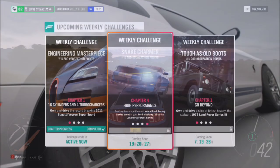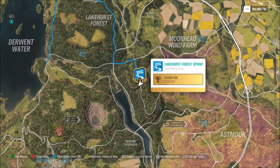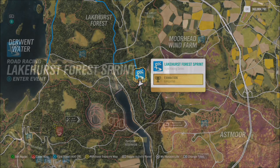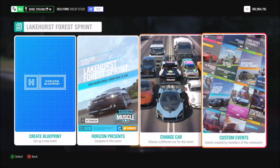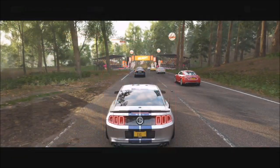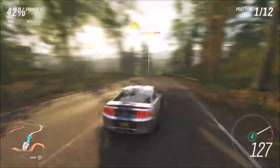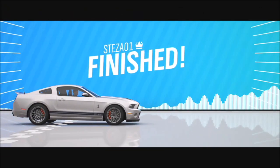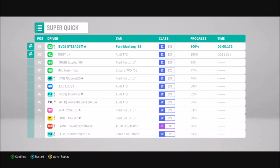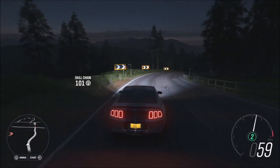The third and final challenge just wants you to win a road racing series event. I went over to the Lakehurst Forest Sprint and created a blueprint called 'Super Quick' — share code 208672282. It's a very simple blueprint where the AI drive off somewhere and you sail right past them to the finish line. Just win it once and this week's Forzathon is completed — it shouldn't take more than 15 minutes all in all.